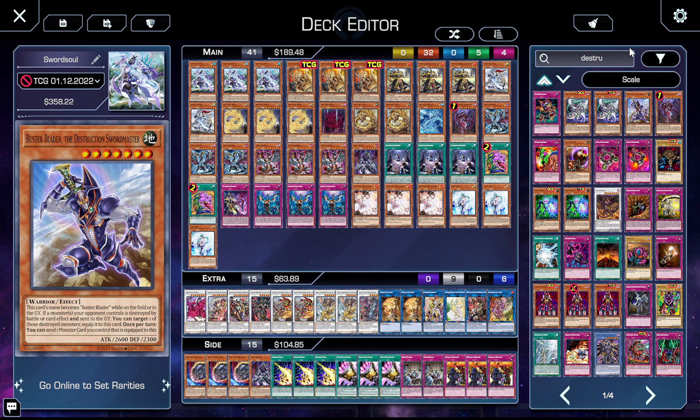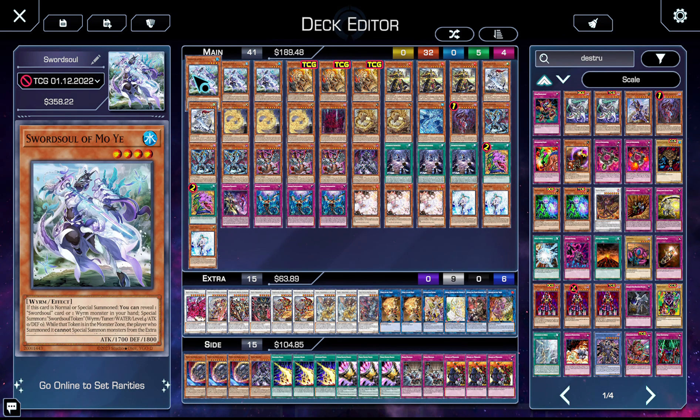First up, we have three copies of Moyi. On normal or special summon, you reveal a Swordsoul or Wyrm, make the token, and then you can make a level eight synchro. It's fabulous — it's Moyi, you should know what this card does.